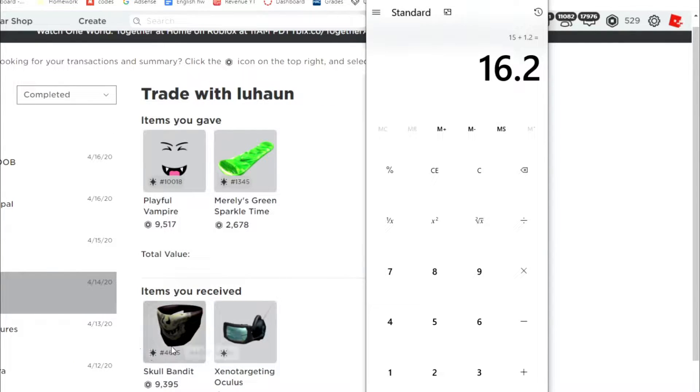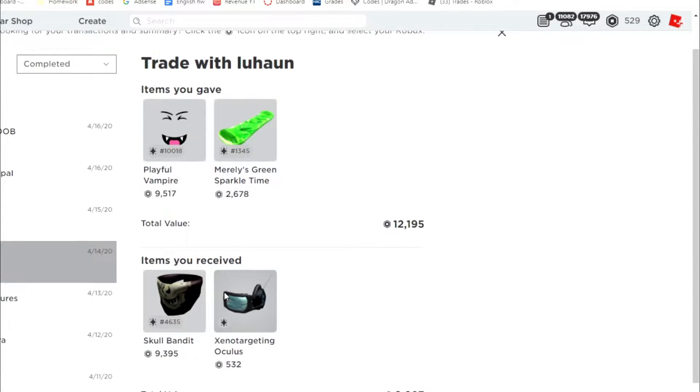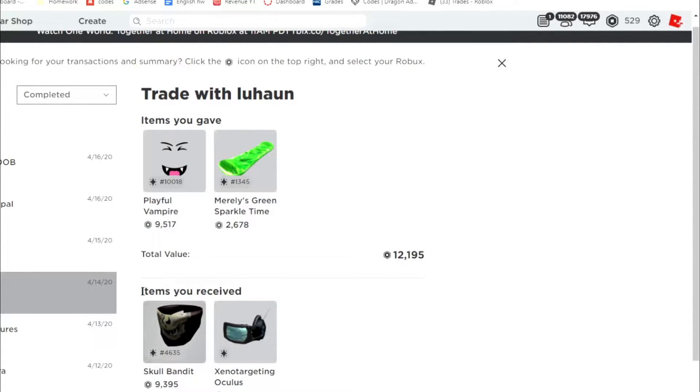Here we got Skull Bandit. At the time I really regret doing this trade because Playful Vampire looked like it was going to go down to 10k — it was around 11k. Nowadays it's 15k, which is a really bad trade for me, because Playful Vampire surprisingly went up to 13k. Playful Vampire is probably one of the most unstable items, it keeps going up and down, but it's been on an up streak. At the time it was an equal trade or 500 op, but looking back it was kind of an L.